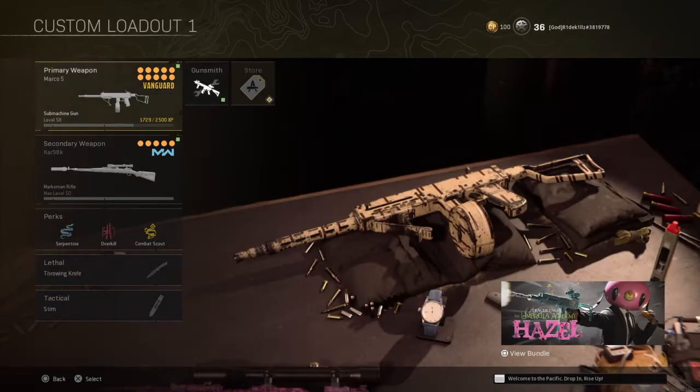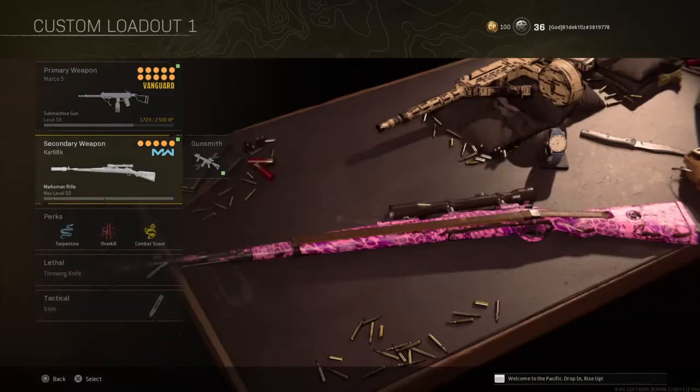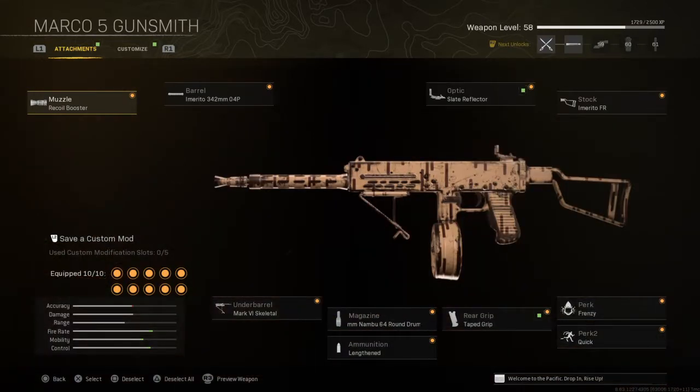First, you're going to go to Gunsmith. It has a recoil booster, Emirator 342mm 04P barrel, sight reflector, Emirator FR stock, Skeletal 64 rounds, and then Frenzy and Quick.